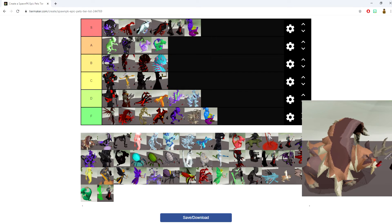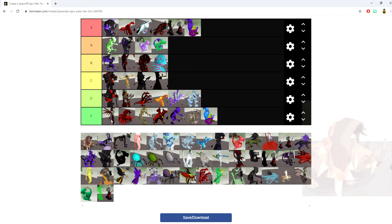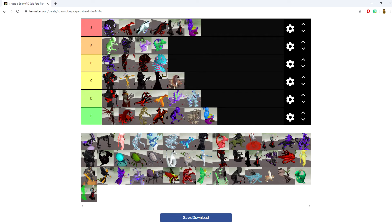The Giant Wolper pet is the OG pet — one of the most overpowered pets before all the others crept up on it. It combines the Blood Lord pet, Blood Phoenix pet, and a Wolpertinger pet into one. I still think it's really strong. Putting it into the C tier.